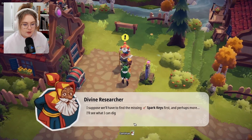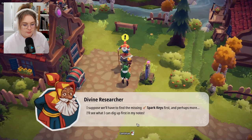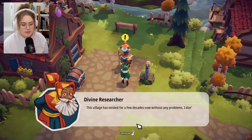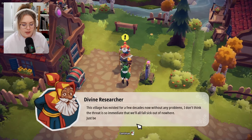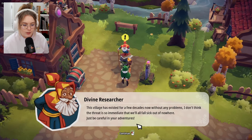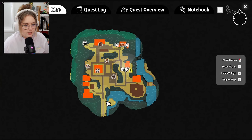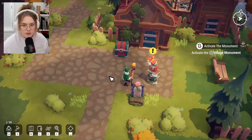We'll have to find the missing spark keys first. He'll dig through his notes. This village has existed for a few decades without problems — the threat isn't immediate, but be careful on adventures. The village is safe but beyond the monument's reach, the ether is being corrupted. There's a cave up here — an old mine shaft.